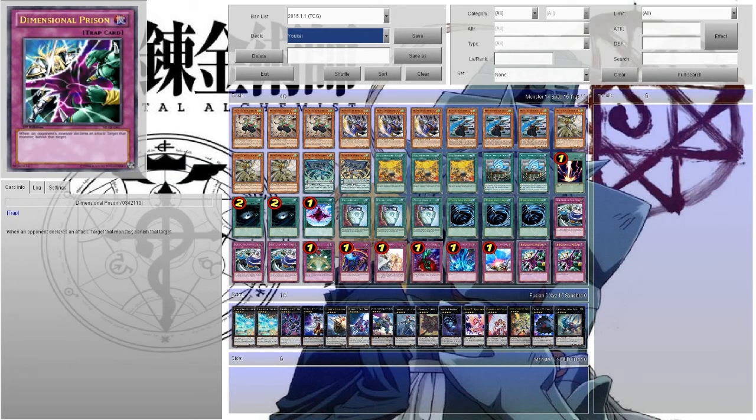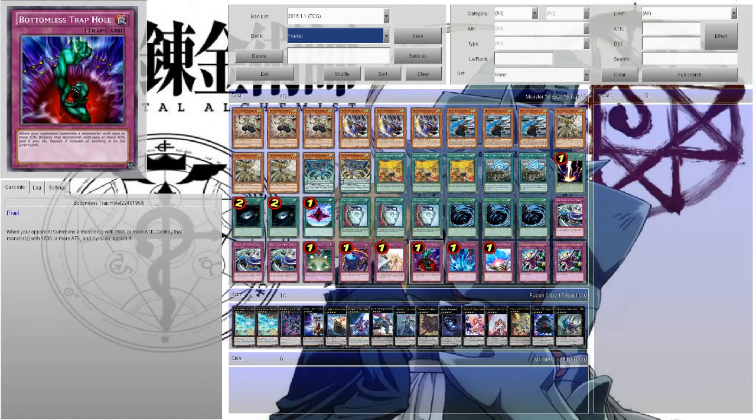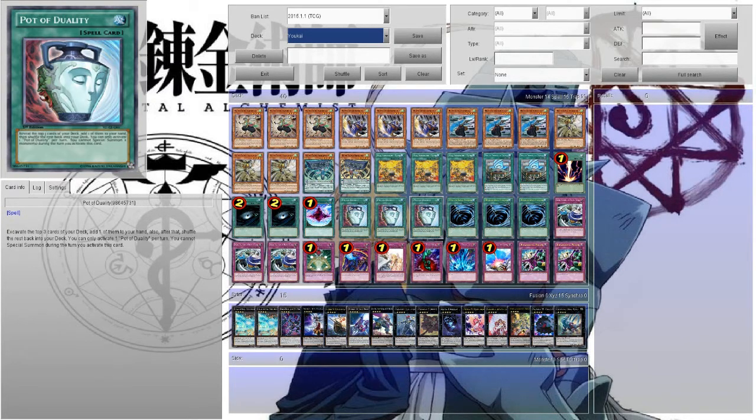We have Solemn Warning, Bottomless Trap Hole, Compulsory Evacuation Device, and Delta Crow as my basic trap lineup. Originally the deck wasn't running these, but I put them in because you're not always going to have monsters on the field and you need some defense in case your opponent wants to OTK you. You want that base protection to control the board. The original build was running Vanity's Emptiness, but since I'm basing this off my IRL build, emptiness is out — though online it's definitely a good card since it won't hurt the deck much.